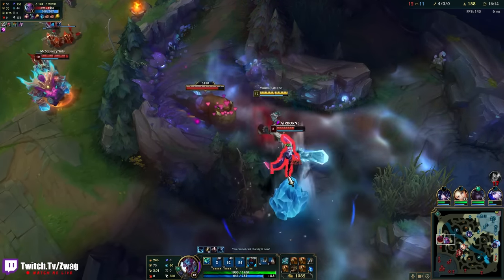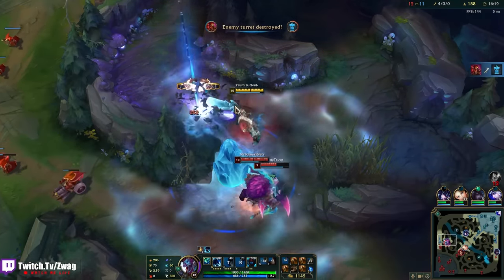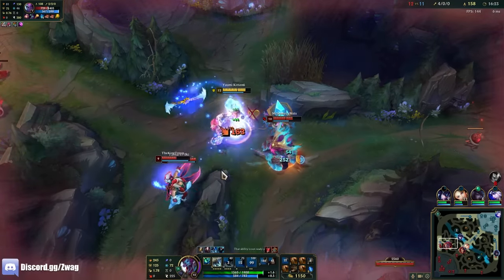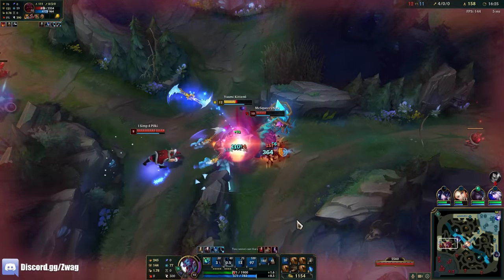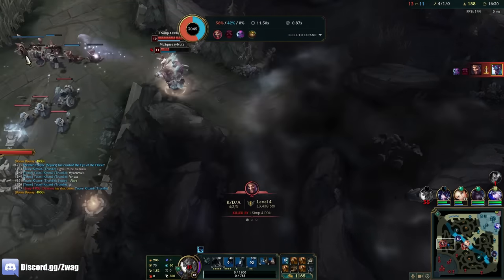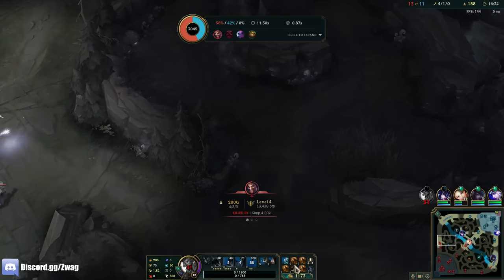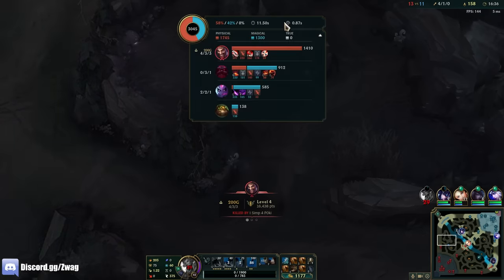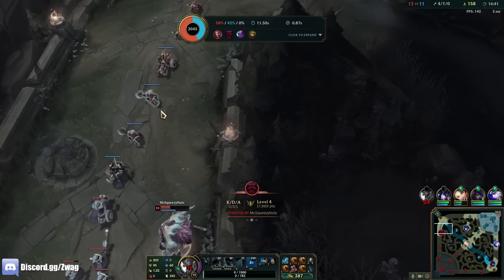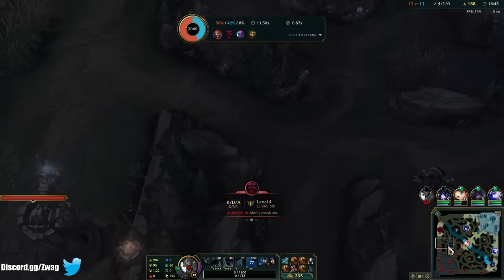I'm gonna get this. Ult away. She — they don't have anything to kill me now. Oh god, I'm dead. Damn it. Why is there a Draven here? I would have been able to 1v2 them easy. I think I need armor boots actually, since Draven and Yasuo are pretty fed. That's really unfortunate that Draven just randomly paths top.